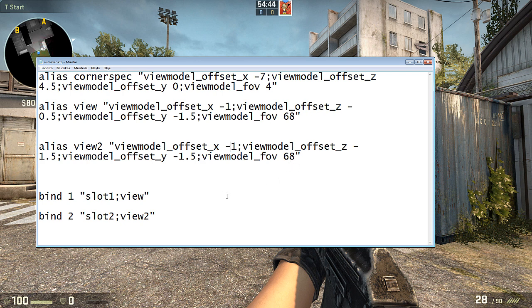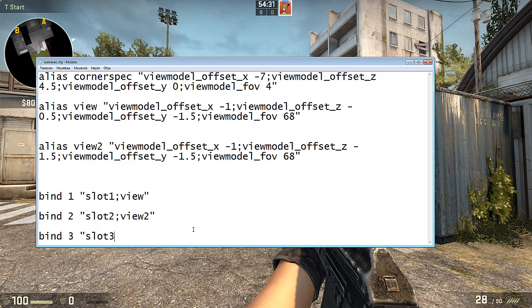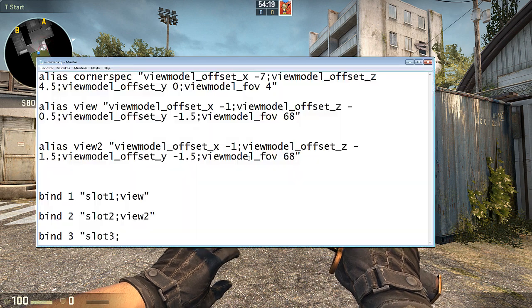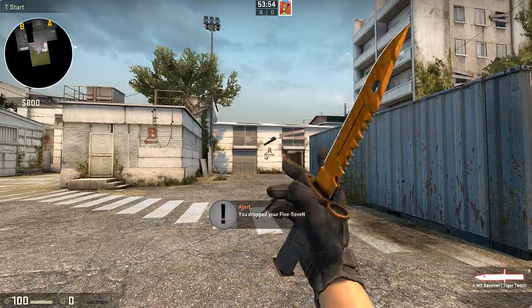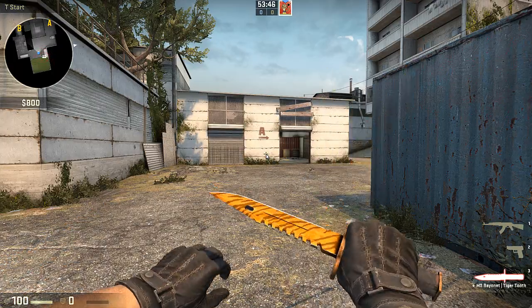This is nowhere near the best view model you can get — it's just what I chose. This AK looks horrible by the way. Then bind 3, slot3 — I need to look up from the console what that is. It comes up when you type viewmodel. Then copy and paste that. So basically those 3 binds and this is what you want — all of this that I've underlined.